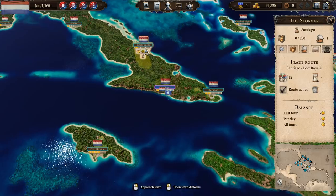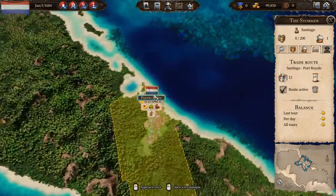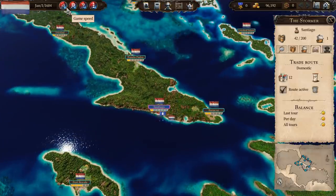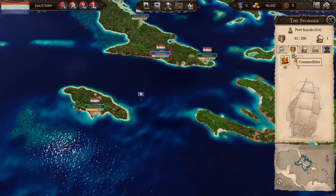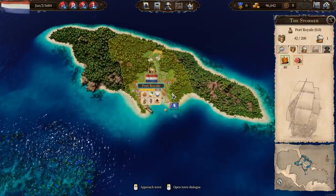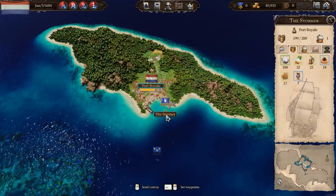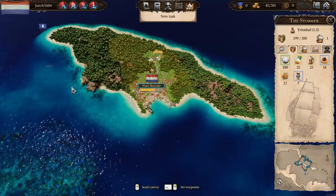I left out Puerto Padre, but I just wanted to check what it's producing and if they're producing anything that Port Royal might want. They're not producing any of the three we want to sell at Port Royal, so it's okay to leave that one out. All right, now we take it off pause and there goes the Stormer. It will have already picked up some cargo at a decent price, then go down to Port Royal, go into port — I'm going to increase the game speed — and it's sold all those products at Port Royal, making a little profit.